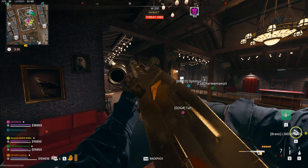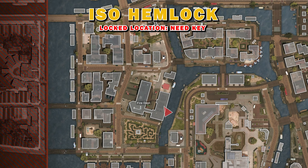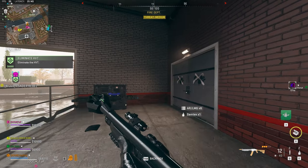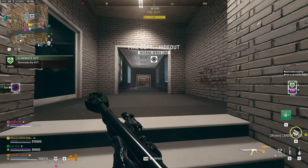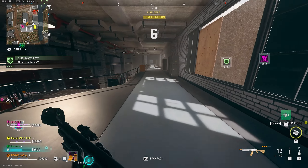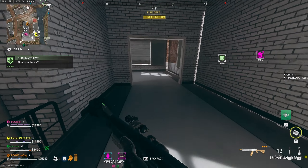The next location requires the rebreather and it's right here at an unnamed location. Locate this tunnel and equip your rebreather — usually one charge will do, but it's always good to have a full one. Take a left and swim until you get to the next crossroad. You'll need to use your rebreather at this point, then take a right, a left, a right again, another left, and keep swimming.